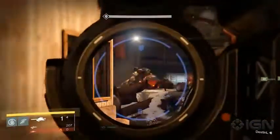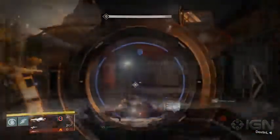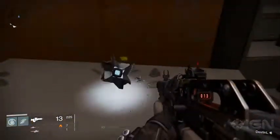The last ghost shell on Earth's open world is in the area called the Blast, where you'll fight a devil walker in the strike mission. Run into the building to the left of the tank and head up the stairs. Your ghost is on the wall across from you.